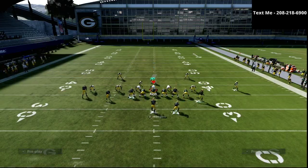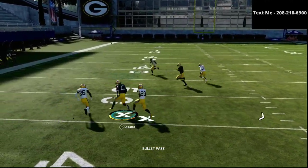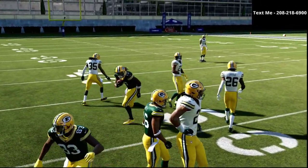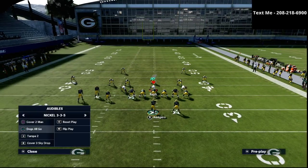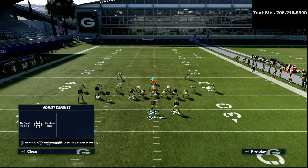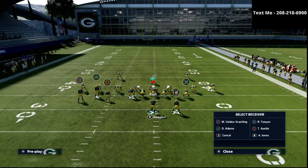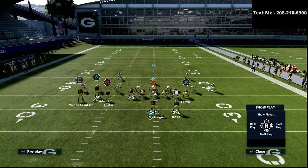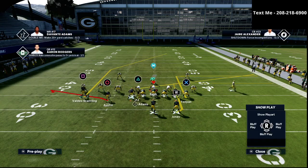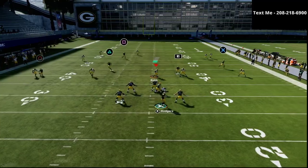Against man-to-man coverage, we're also going to hit that triangle receiver — as you see, he cuts back to the inside very nicely and often gets very good separation no matter what the defense does. The beauty of this offense is truly what it can do against zone coverage. It's one of the best zone-beating and man-beating combinations that has ever existed in Madden, in my opinion. Not many people understand that when you learn to do multiple things beyond just running PA Goodover, it can really make a big difference.